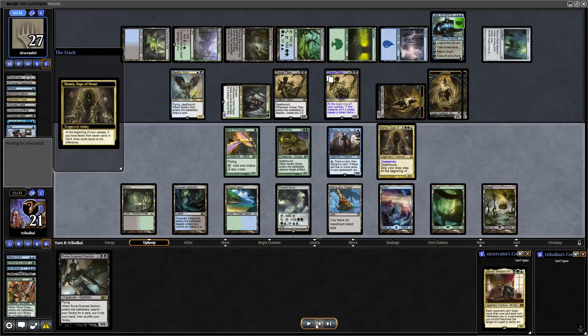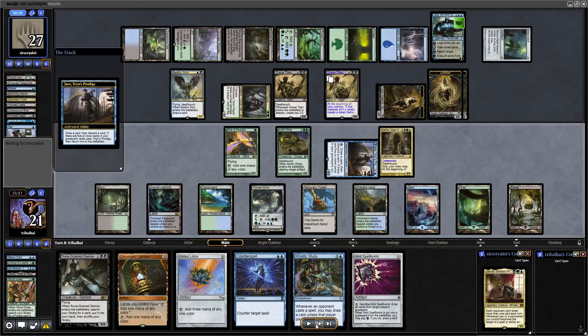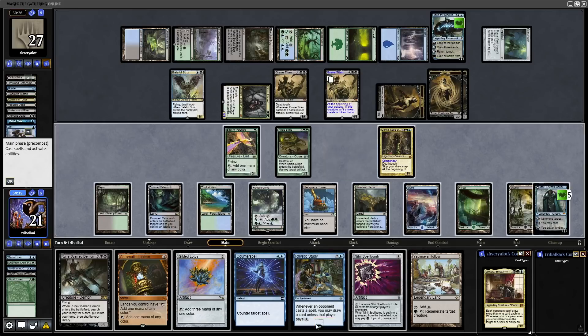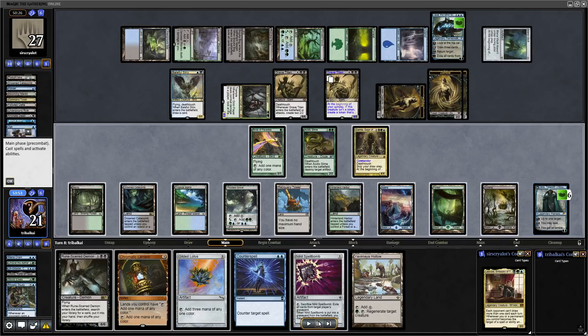Luckily for us Damia survives, so we will refill our hand. We get down a land — the last card we drew was a land, so we can keep up our land drops. Looting with Jace again, discarding what I think was Rhystic Study. That flips Jace over into his Planeswalker form, and we give the Progenitor Mimic minus 2 to its power until next turn.